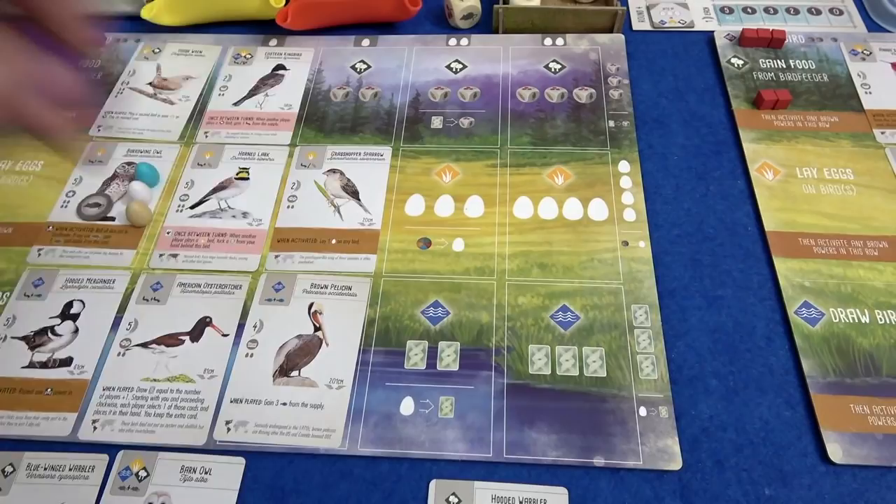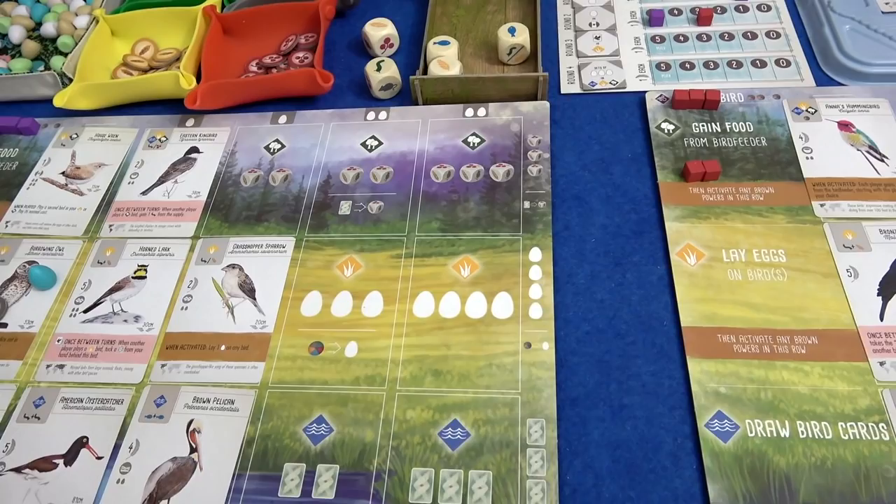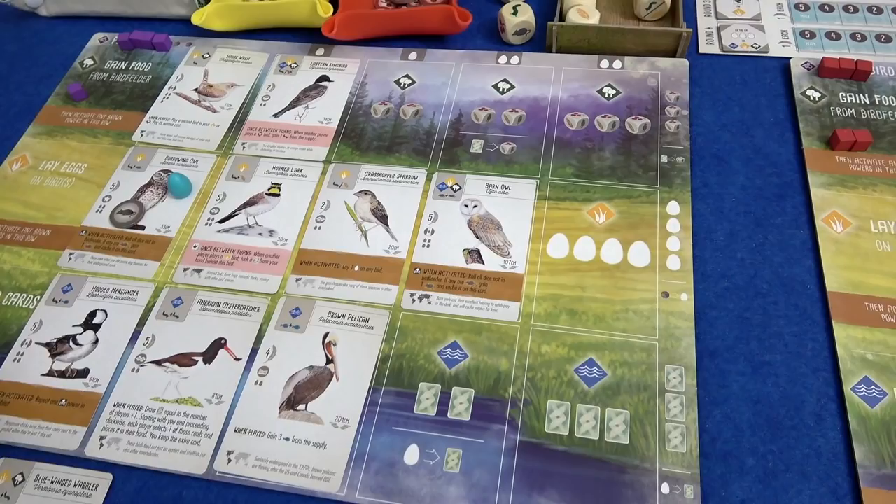Marty just needs to be playing some birds. He pays an egg because he's putting the Grasshopper Sparrow into the column that requires one. He needs to pay wheat to do that, and yes it's more cards in the row that he wants. On my turn I'm going to play the Cedar Waxwing — paying one berry and then two mice to make up for the berry I don't have. Unfortunately for me, Marty's Horned Lark kicks in: when another player plays a bird to the fields, tuck a card from your hand behind this bird. He's going to give up on his owl sanctuary — he's been dreaming of that ever since round one. He's made friends with the Horned Lark now.